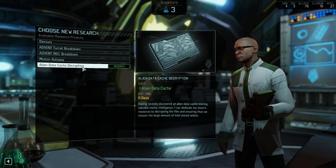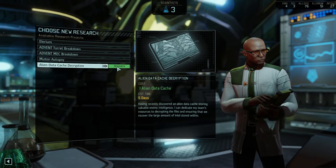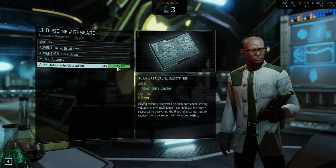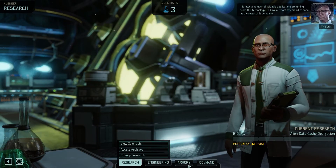The alien data cache — that's likely to give us some intel, so we're going to do that one. Intel is vital. This is what we need right now.